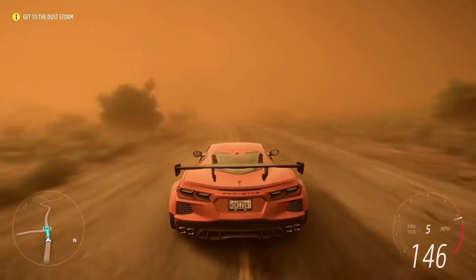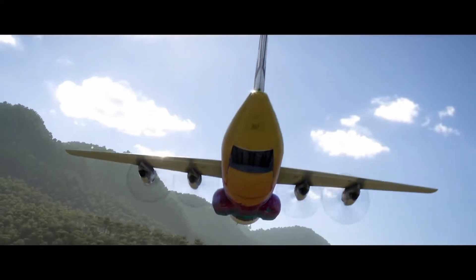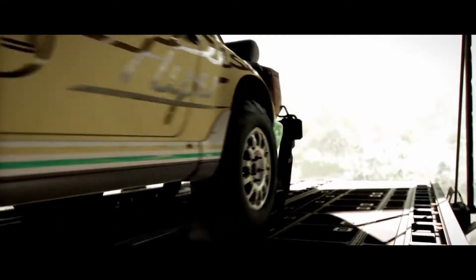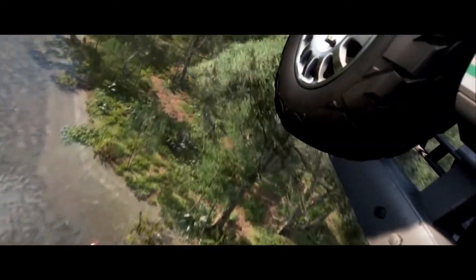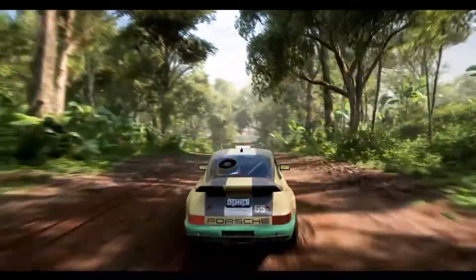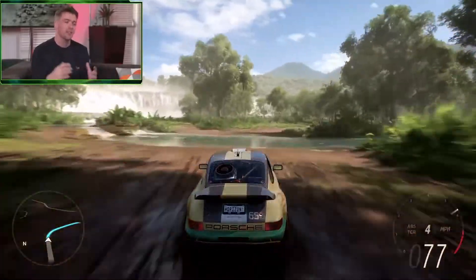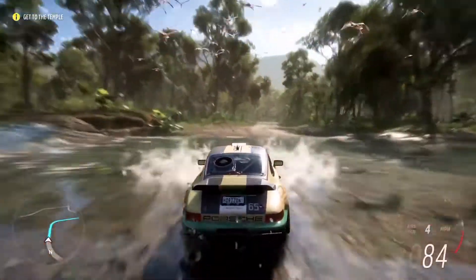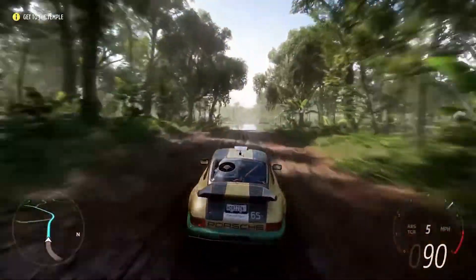We haven't got confirmation on the car brand Mastretta, but the sports car they produce I believe will also be in the game as a Forza Edition car when they first show it off — rocking the black and gold plates, as it is a very popular car in Mexico. As for perks: the Corvette may have a Speed Boost, the Supra may have a Drift Boost, the AMG 1 will also likely have a Speed Boost, the Bronco may have a Destruction or Skills Boost, and the Mastretta I think will be more of a skill boost car.